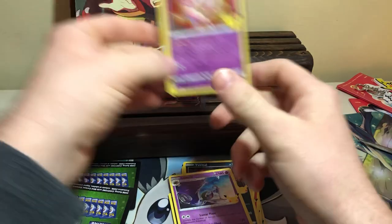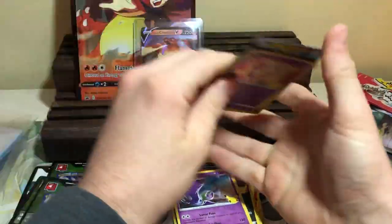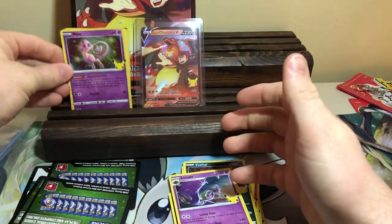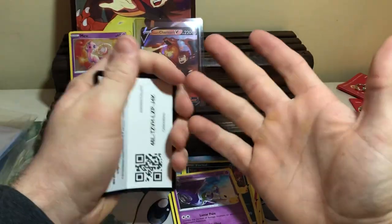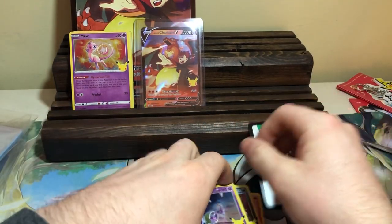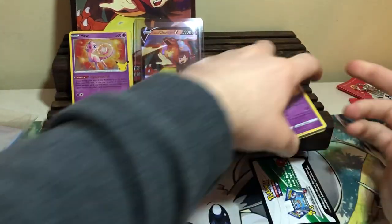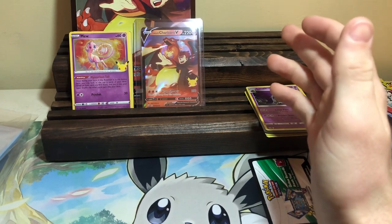So we didn't get anything crazy. We got a Claydol, a Flying Pikachu, two Mews, and the Lance's Charizard V promo. I'm just happy I was able to find this stuff for retail — it's only 20 bucks. You get six packs, you get a chance at a Charizard, you get an Evolving Skies pack, which is crazy. Think about it — you could pull an Umbreon and a Charizard in the same box, and that would be 500 bucks right there.